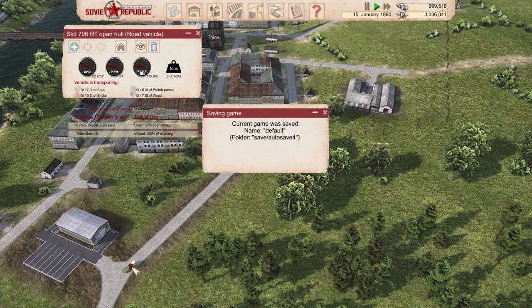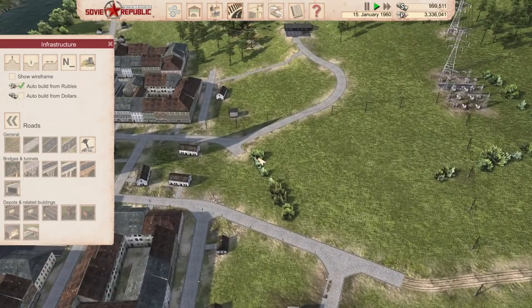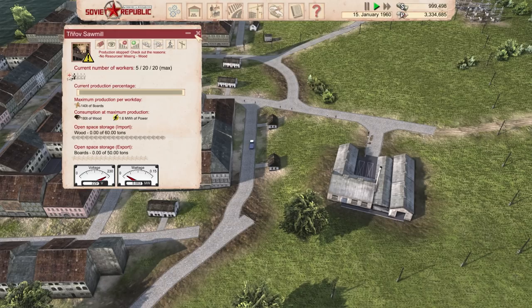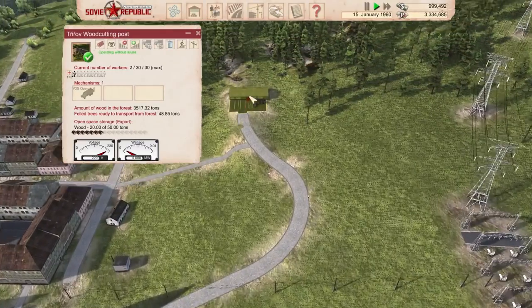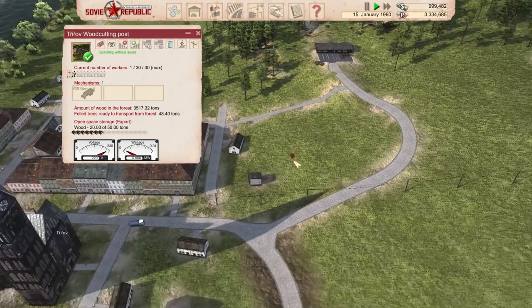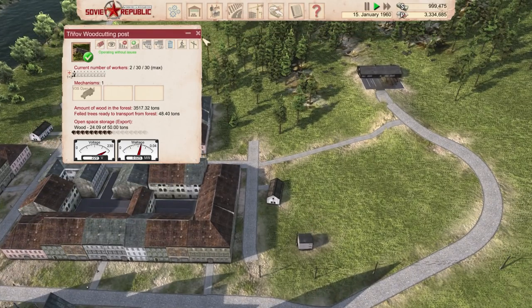Oh my god, the speed of this guy — I love it! Now I might not know exactly what I'm doing playing this game, but I'll have you know it's a lot of fun. It's a ton of fun figuring out what I'm actually doing here. We have a lot of tons of wood being picked up now. How do you make money in this game? I have no idea — that's what I'm gonna tell you.